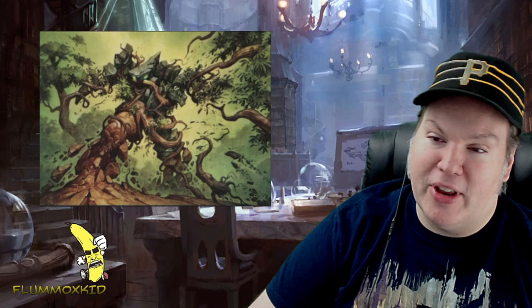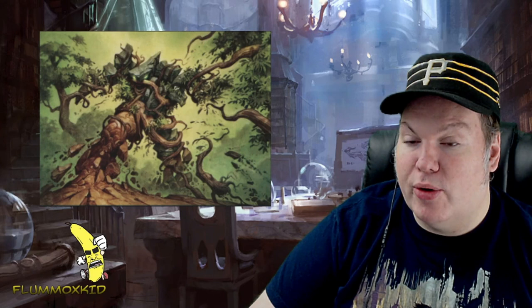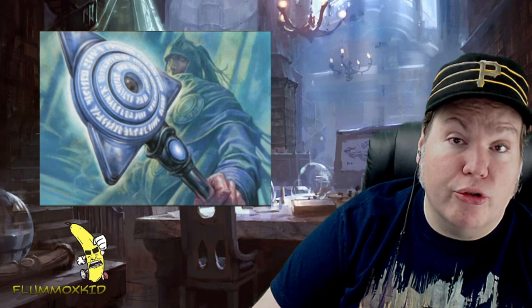Not only does he do green stuff but he also does blue stuff. They were also responsible for the artwork on Azorius Charm. This came out in Return to Ravnica and it's an instant for one blue one white where you get a choice: either all your creatures get lifelink until end of turn, you can draw a card, or you can put a target attacking creature on top of its owner's library. It would either draw you a card, give some life, or bounce a creature they're swinging in.